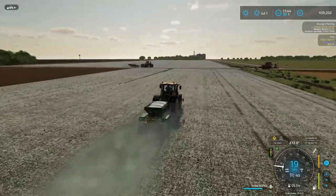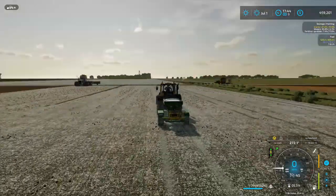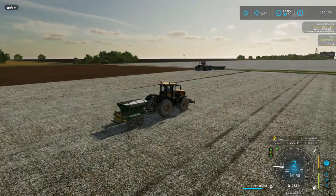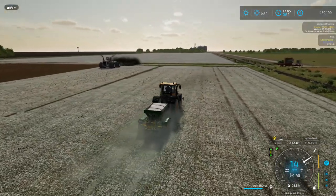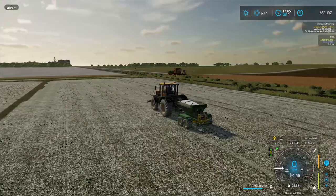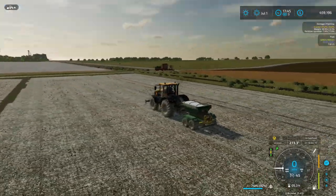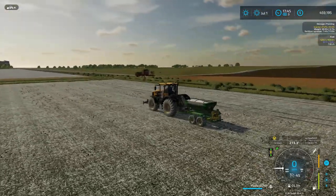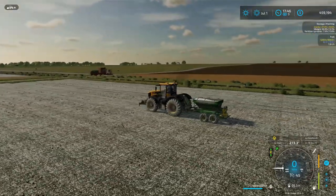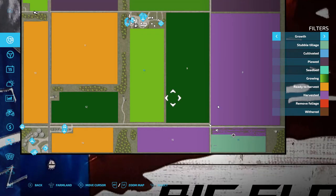A great feature of this map — one I try to mention every episode — is the destroyed crop stalks from harvest, a custom touch. The custom crop calendar also allows double cropping, which is what we've been doing on our two fields over yonder: we had winter wheat over the winter, then harvested the wheat this spring and drilled soybeans directly over the wheat stubble. Now we have soybeans ready to harvest this fall.